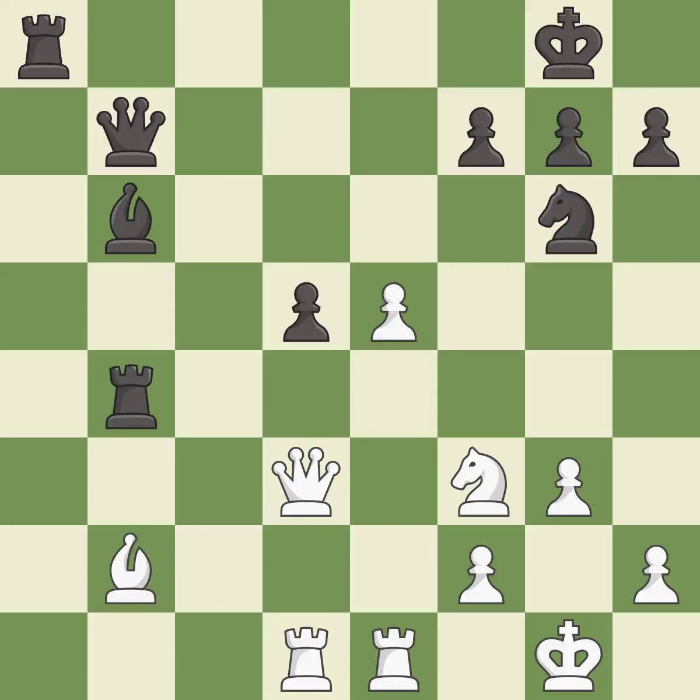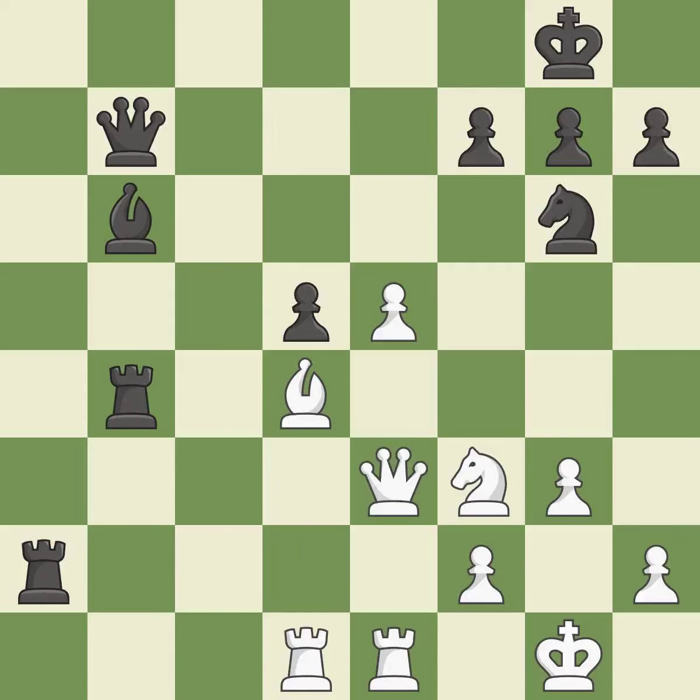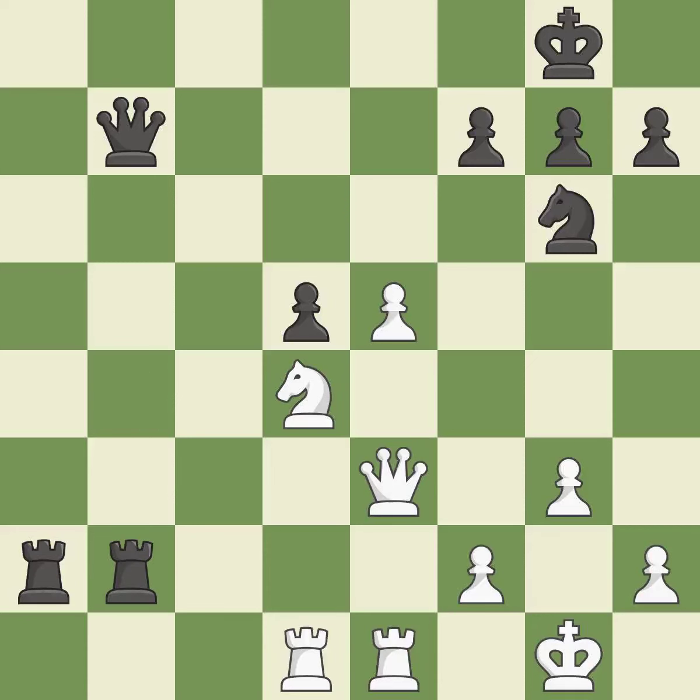Takes back — it is good. This offers to exchange pieces of equal value — it is best. This activates a rook by getting it to the 7th rank and also restricts the opponent's king — it is good. This misses a much better move — it is a mistake. After all captures, this is an equal trade — it is good. Recaptures — it is best. This places a rook on the 7th rank, activating the rook and restricting the opponent's king — it is best. Very precise.